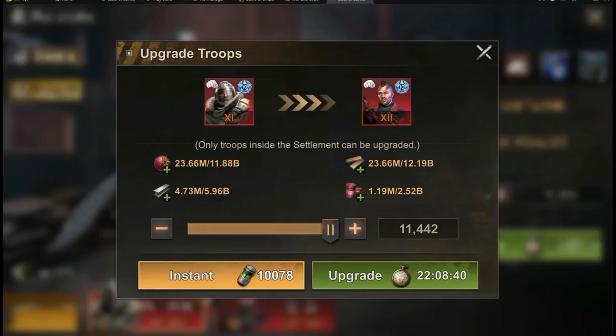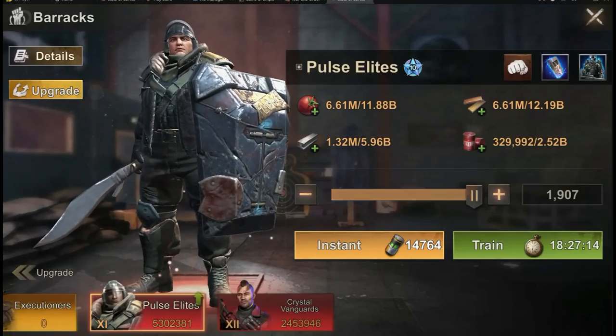I opened it up and tried to upgrade again — and the resource cost had actually increased by 3 million. So that's more than a 10% increase. I had 20 million and now it's almost 23 million — that's a 13% increase.